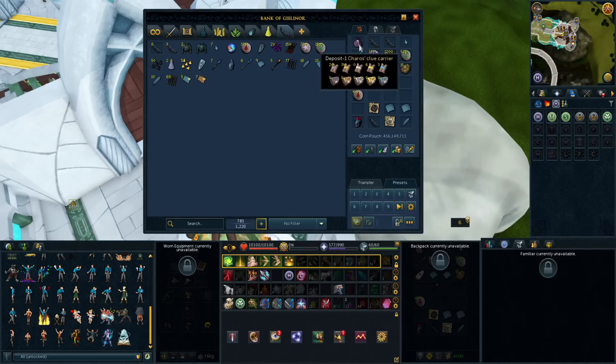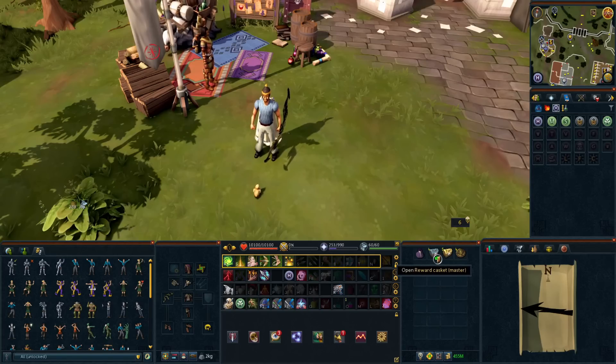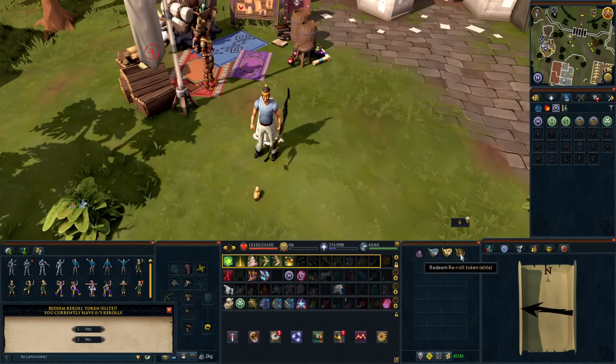So let's go do the master clues — we did get one more, so we have three total plus six elites. I also bought four elite reroll tokens because I don't really have anything to do with my clue scroll points, and I thought maybe we'll end this episode with a bang and see if we can get something huge from elites. So I'm going to redeem all these, and without further ado, let's see what we get from these big boys.